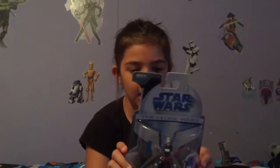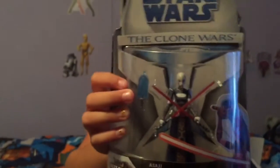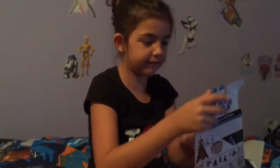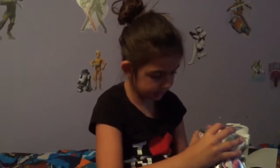Now one of my favorite bad guys that turns good — Asajj Ventress. She's pretty much cool because she has like a little Count Dooku thing and double lightsabers. But they didn't put it exactly in her hands — they just put it above her hands. But that is fine.